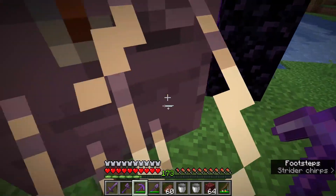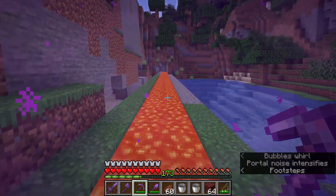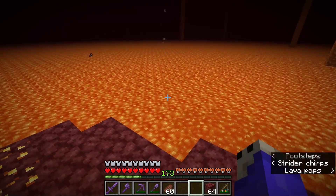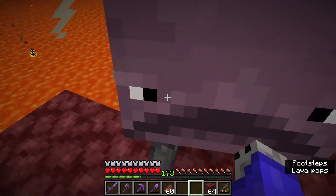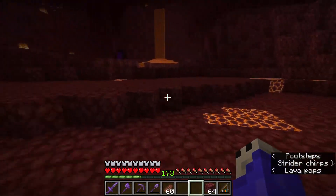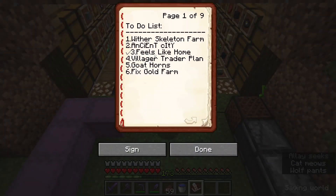Feels Like Home - there we go, finally! And now because he's done such a great job we're going to get him back and hopefully back into an actual lava pool. This track of lava is just going to stay here. Walk you over there - go towards the lava, be free my friend! Bye, enjoy your life, thank you for your help. After that ordeal with the strider we can mark that off our list.